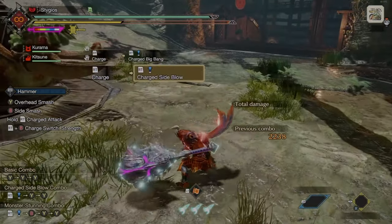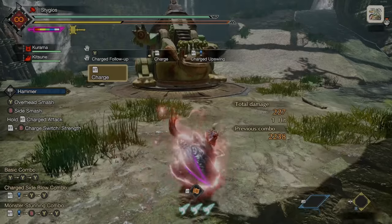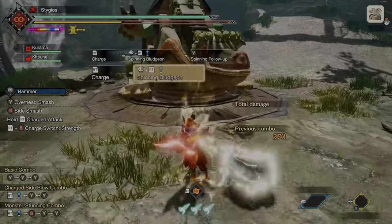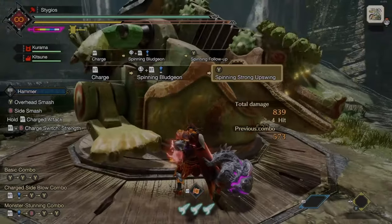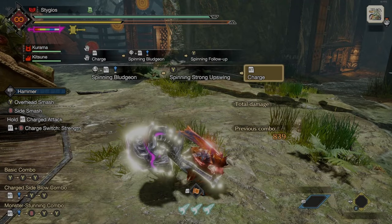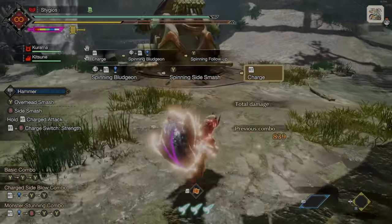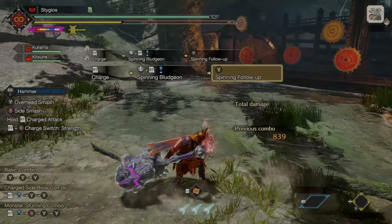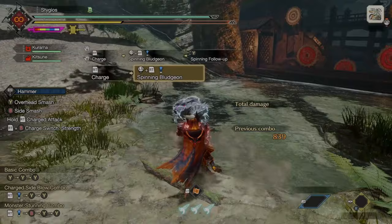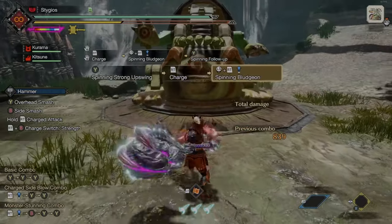At the first charge level, we're just going to do a basic side blow, and from there we can actually hit Y to do a follow-up. On the second level, we can do an uppercut. Finally, at the third level, there are two different options: we have the Stationary Charge Big Bang, or we have the Spinning Bludgeon as our moving charge attack, and that has a few different options. Cutting it off as soon as it starts, releasing the charge while moving and hitting Y immediately will stop the charge spin. The next option is cutting it off early by hitting Y during the first few swings. The third option is a charged upswing on the second half of the spinning. And the final option is to just do nothing and let it swing out.